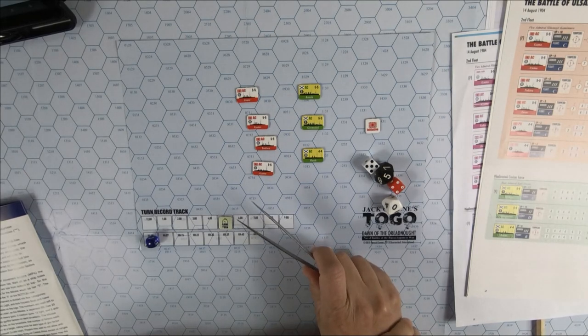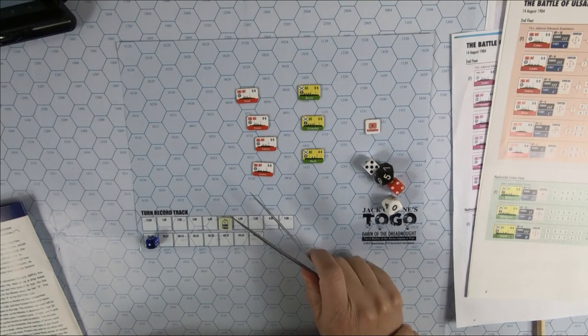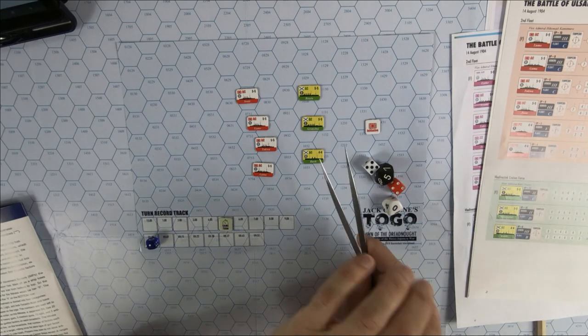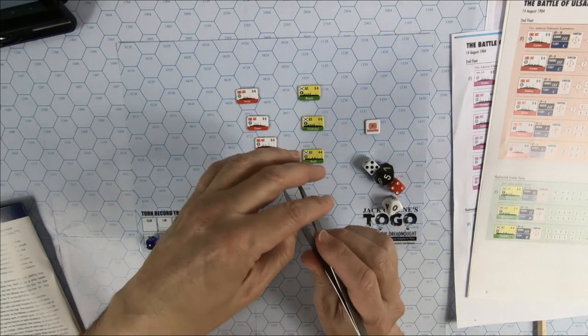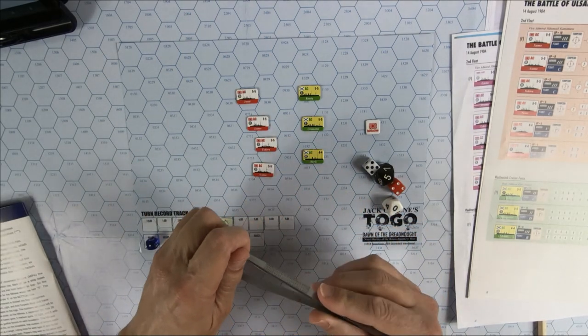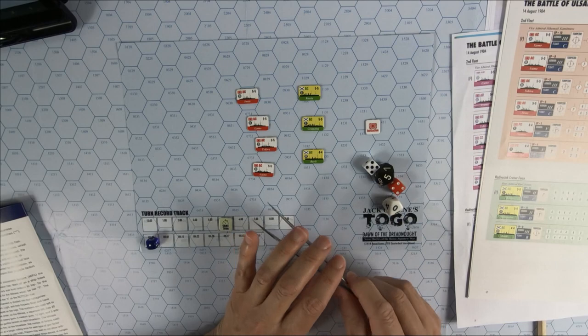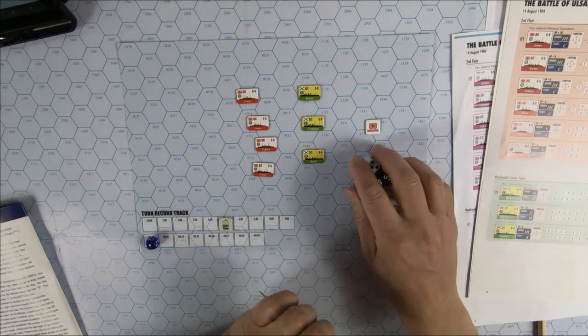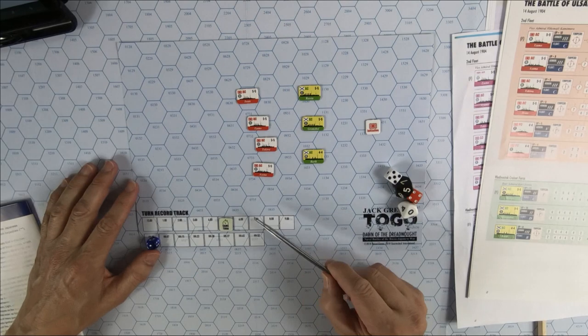Hi guys, welcome back to my channel. Today the world game Togo is up. Togo is a tactical game about the naval battles of the 20th century. It has been designed by Jack Green. In a previous video I analyzed the components. Today I'm going to illustrate the mechanics. Let's get started by analyzing the Turner record track.